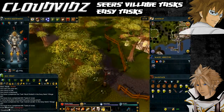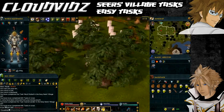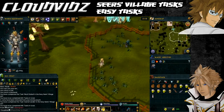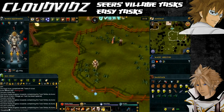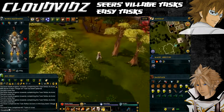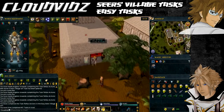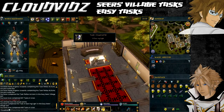The next task is Reflax Actions — pick five flax. The flax field is located south of Seers Village and sort of west of where we are now. When you reach the flax field, pick up five pieces of flax and the task will be complete. The next task is A Searing Light — pray at the Seers Village altar. The altar is in a fenced area with yew trees, quite near the flax field. Choose to pray at it and the task will be complete.